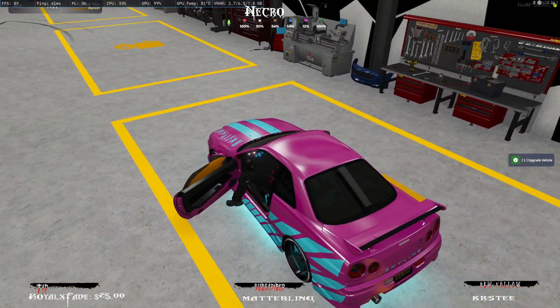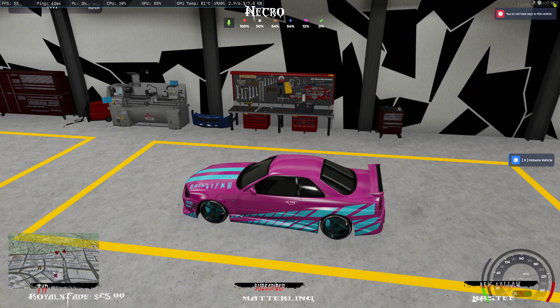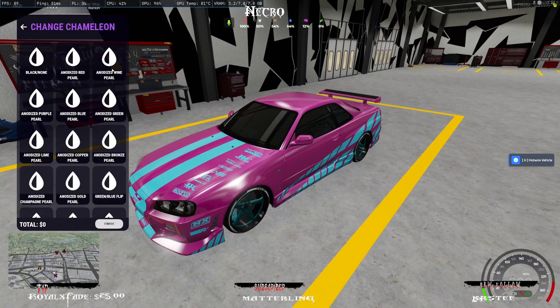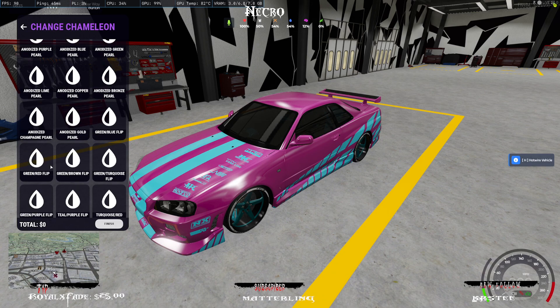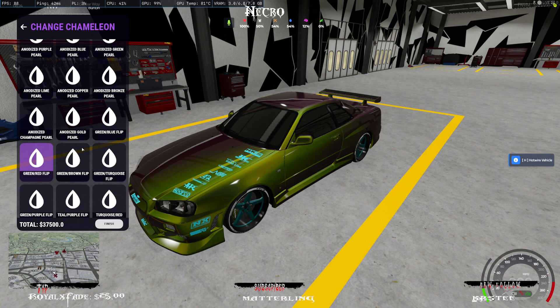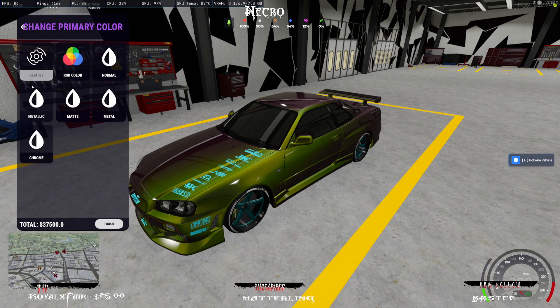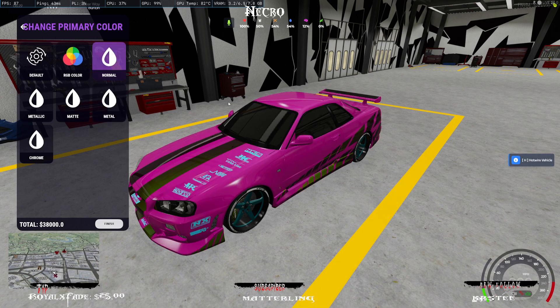So basically, a person comes in, you're in the menu, go into Vehicle Colors, and you do the Chameleon. Find whatever Chameleon they want — we'll just say a red and green flip for this one as an example. Once you do that, you back out, go back into Primary, and then select Normal.